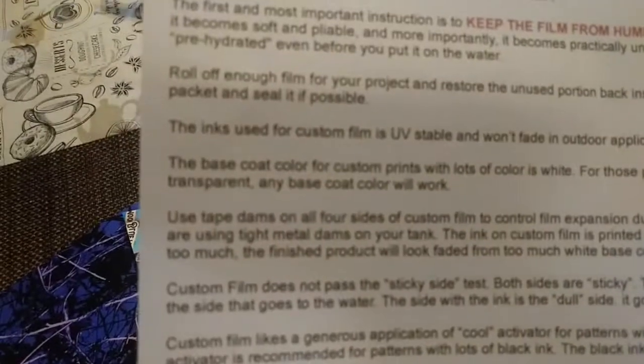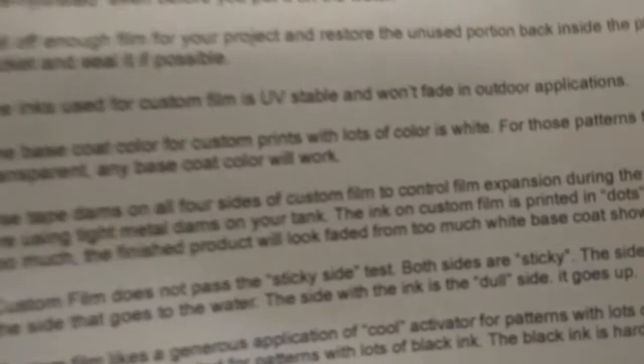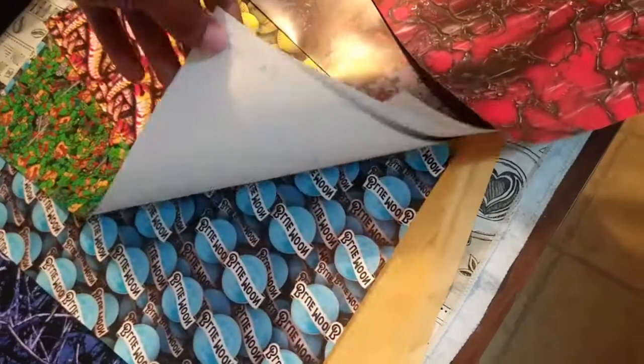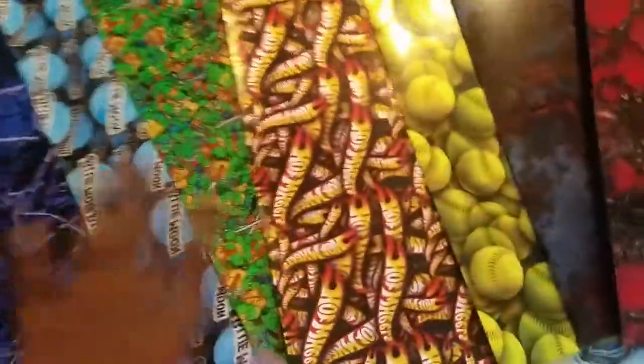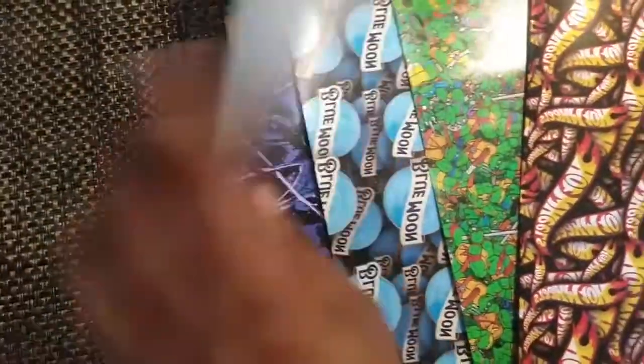So now I know what all of these look like up front, up close to the person. Doing a little bit of reading here — turns out the base coat for custom prints with lots of color is white, which explains why all of these are white on the background. All of these will just dip with a white base coat because these are the primary color. Anything that's transparent, I could pick whatever color those lines are, but since these are higher color and imagery, the backgrounds are already included. So right there I thought I had to peel off something, but I'm glad I don't.